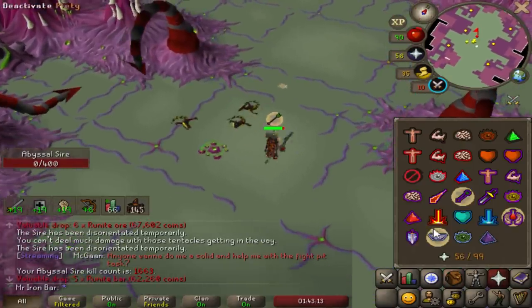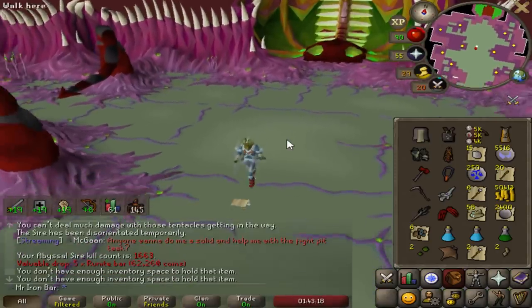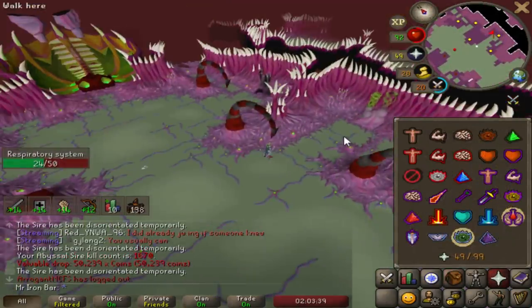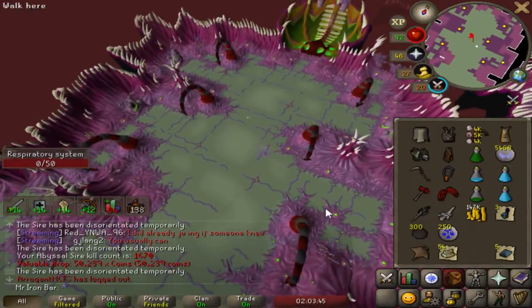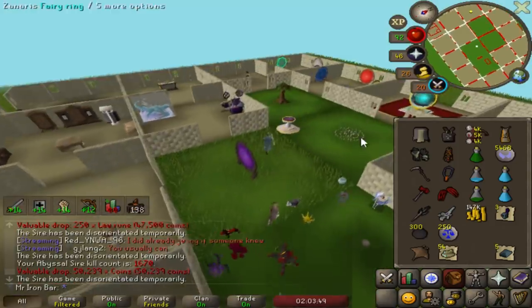That was nasty, dude. Scythe is pretty sick here. When you lower its defense a good amount, it absolutely smashes. I just killed all four vents in one rotation and I still probably have like three shots left. That was nasty. That's the third one I've done today.